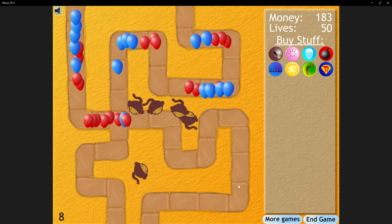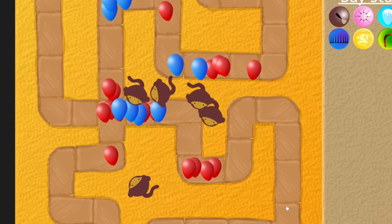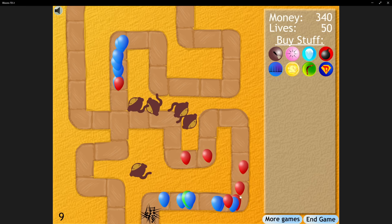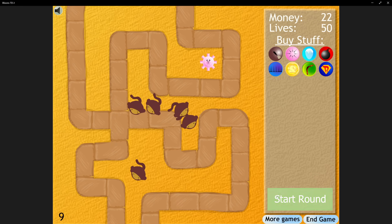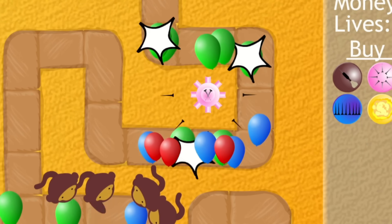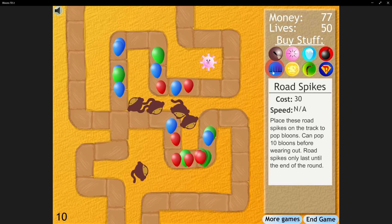Luckily, round 8 was pretty easy — just a bunch of reds and blues — and our darts took care of them all. I was hoping we'd turn a corner, but round 9 put us in our place. The groups of greens were just too much, as we needed a whopping 4 spike piles to prevent any leaks. But this let us afford our first non-dart monkey of the run: the tack shooter. We put it in the top right curve to help out, and round 10 only took 1 spike pile to beat.